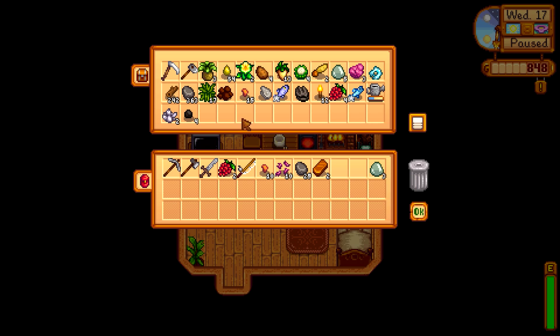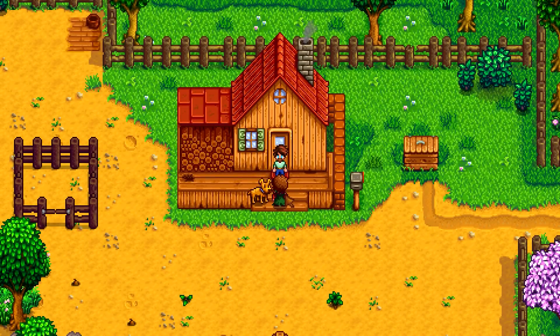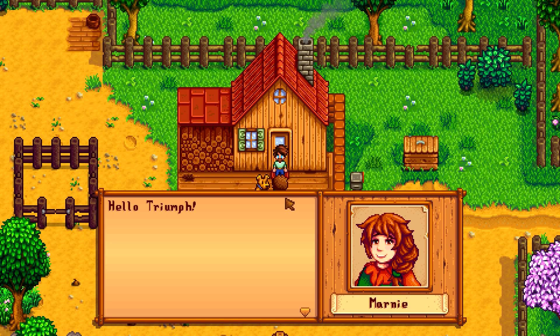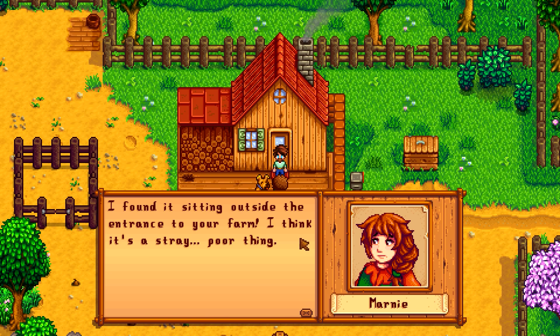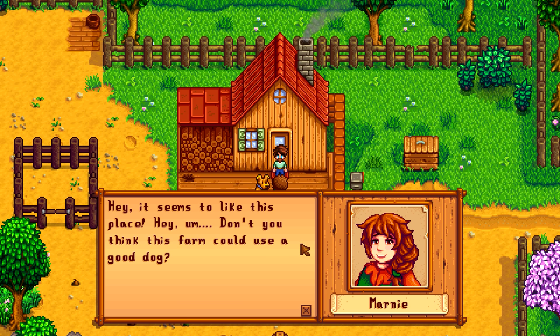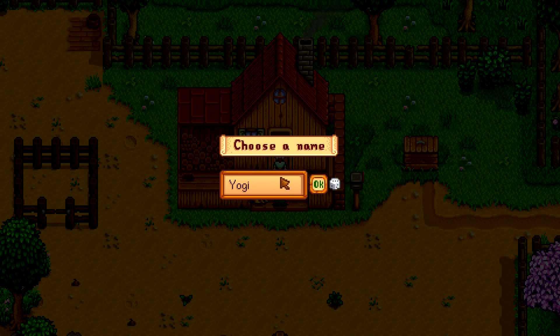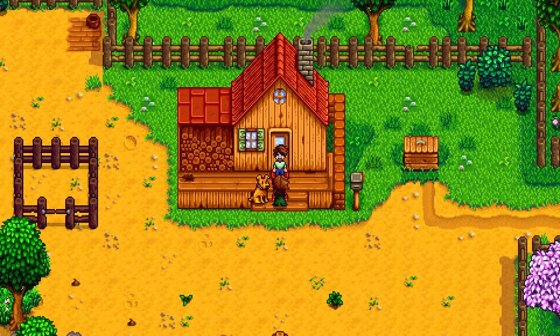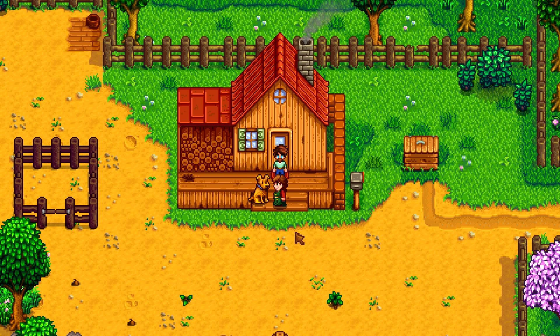Ten copper bars — holy damn. But for now we want to take the copper bar to Clank. Oh hello, it's my morning buddy. You see this dog? Come on, talk to me. Can I have the dog? They found it sitting outside the entrance to the farm — it's a stray. I'm gonna have a dog! It seems like it likes me. You think Yogi is a good dog? Heck yeah, Yogi! I have to do it. Hell yeah, dog me — you'd be a good pooch.